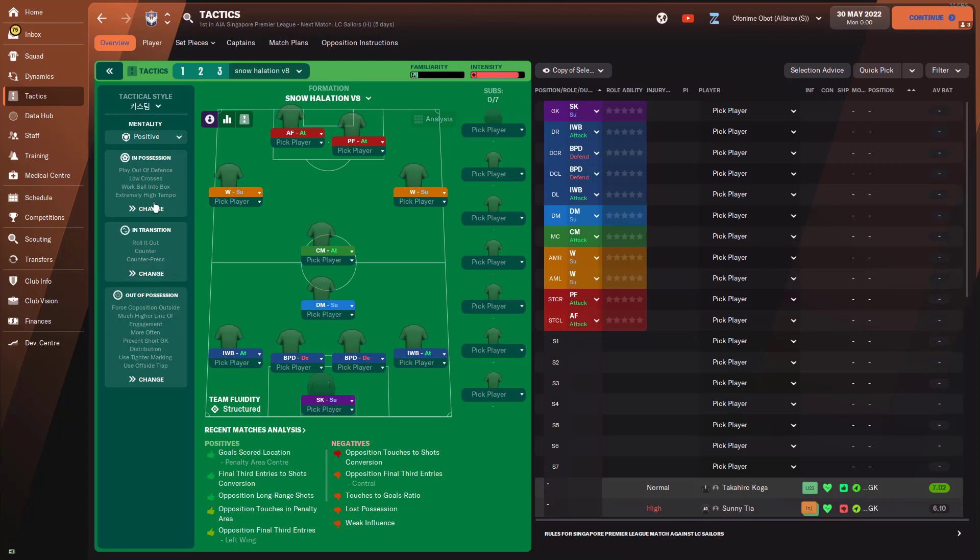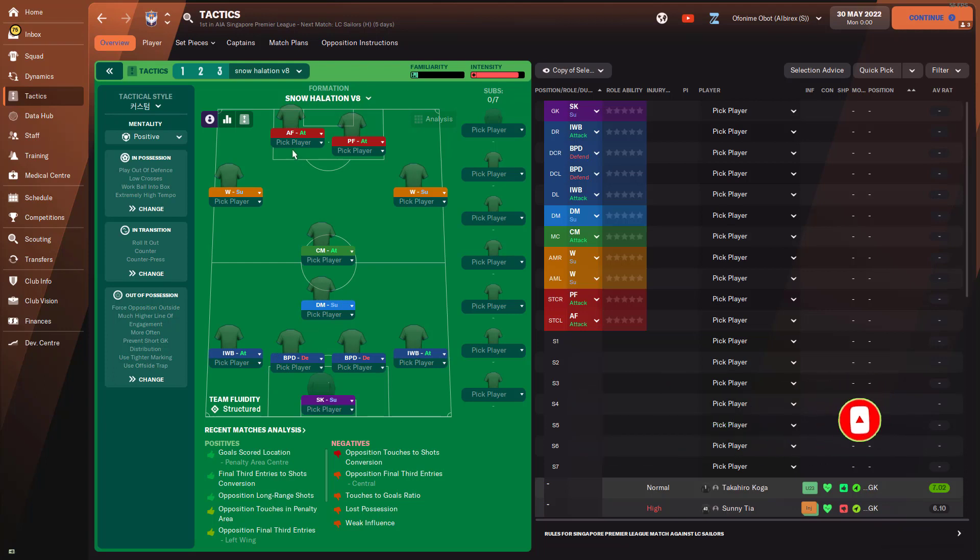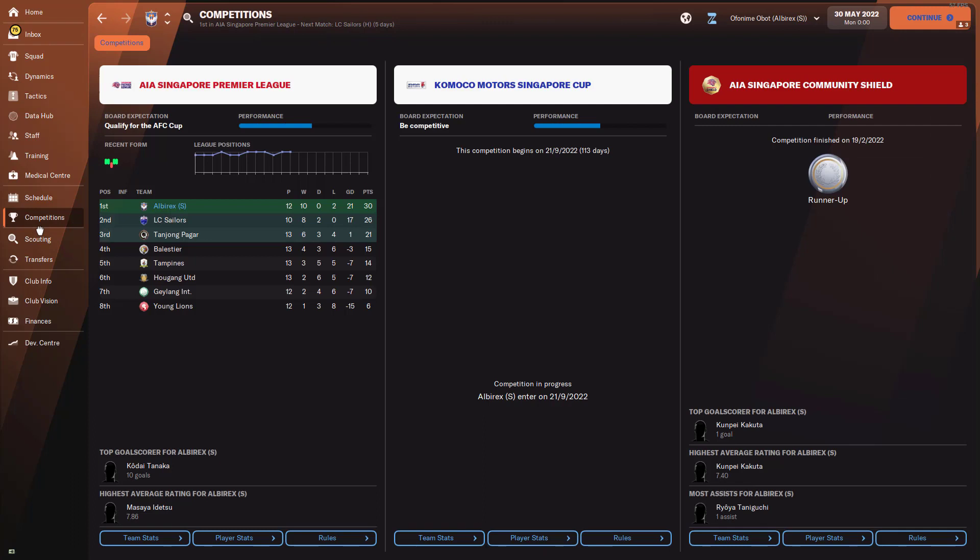The 4-2-4 has two wingers on either side, left and right, then one advance forward and one pressing forward, a central midfielder on attack, and then two inverted wing backs and ball playing defenders. It's version 8 of this tactic, so I'm assuming there's been a lot of iteration to get here. It's a tactic I found online.